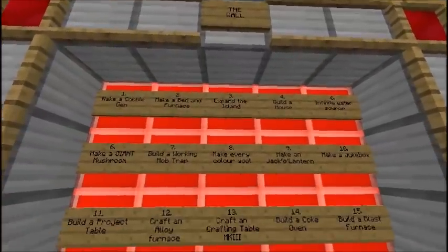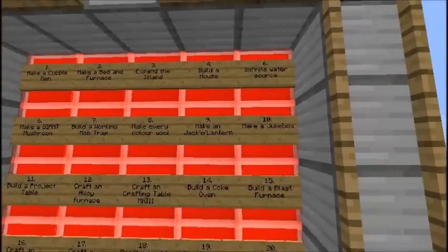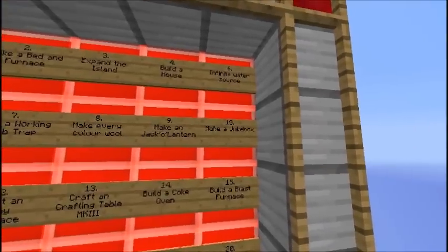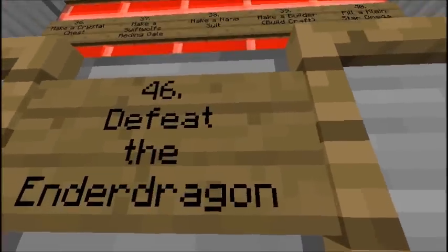So here's all the things to do: make a cobblestone generator, furnace, expand the island, complete the house, infinite water source, and the last one — obviously — defeat the Ender Dragon.